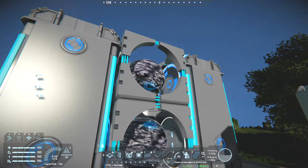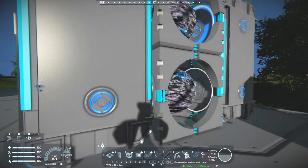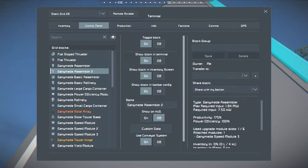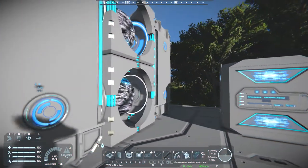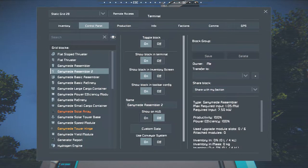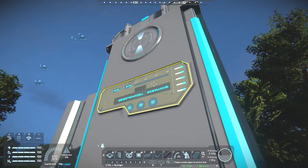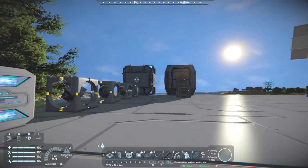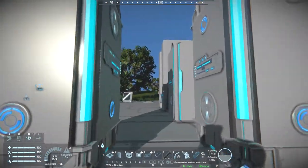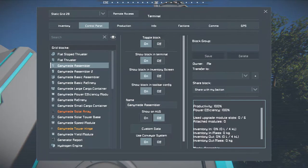You can have six of these upgrade modules on instead of just four, which will allow it to become much faster. These modules seem to have some special properties that make the speed go up even higher — which is interesting.